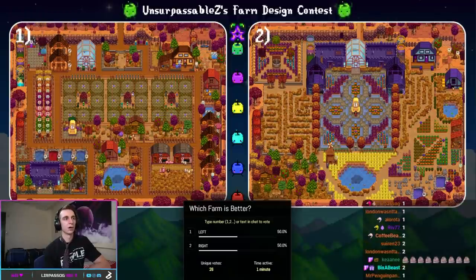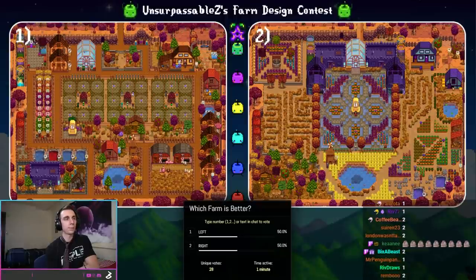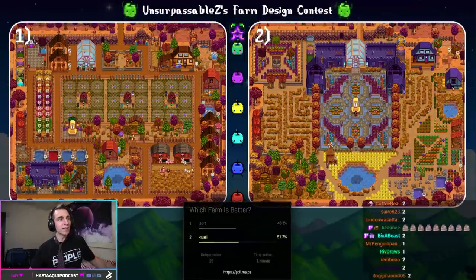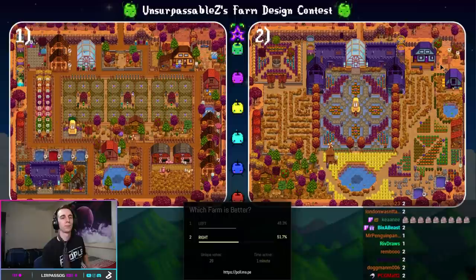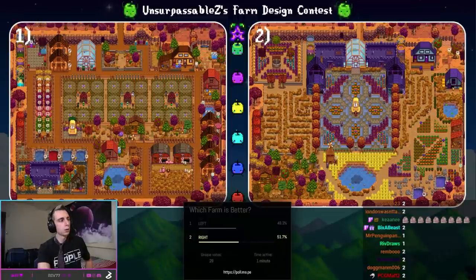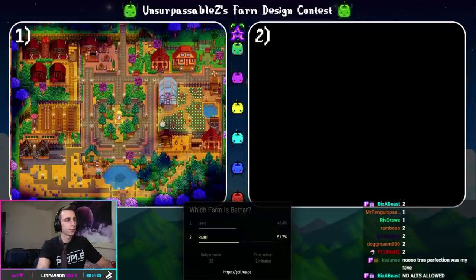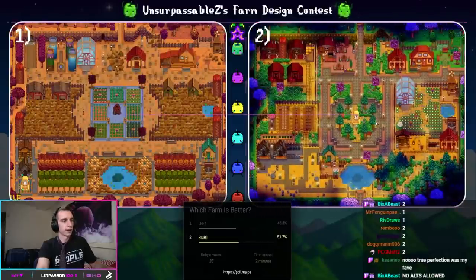This is so intense — I'll leave it for another 10 seconds. 14 to 13, True Perfection pulls slightly ahead. Epicenter ties. Next vote wins. And just like that, with 15 votes, Epicenter barely squeaks out over True Perfection. Ben German, what a run you had — that True Perfection farm, they loved it. But Epicenter — just such a nice farm — is now guaranteed at least second place.